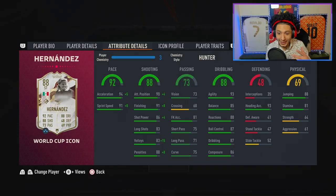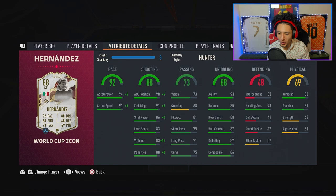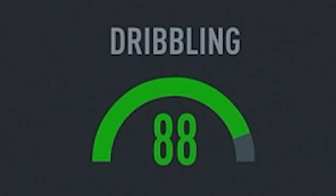He's got 92 pace — pace is not an issue. Great acceleration with the Hunter, gets a massive boost there. Shooting at 88, all the shooting stats are looking pretty nice. 85 long shot is a little bit on the lower side, but everything else is right there. Passing — El Matador is not known for his passing, throw that out the window.